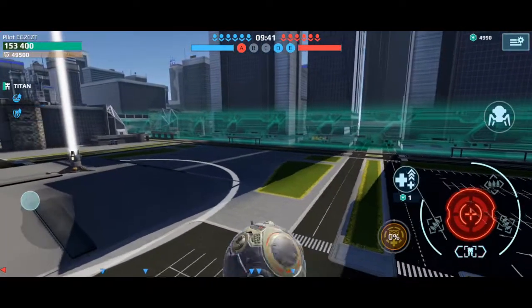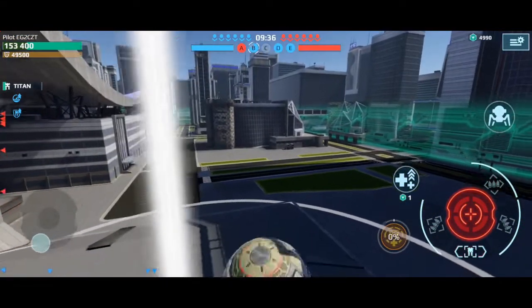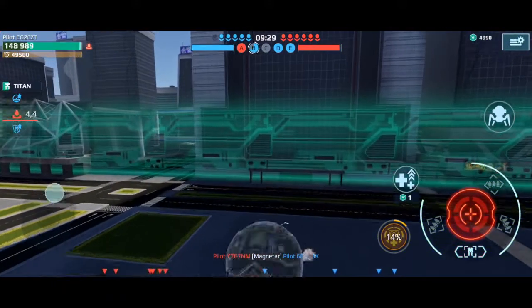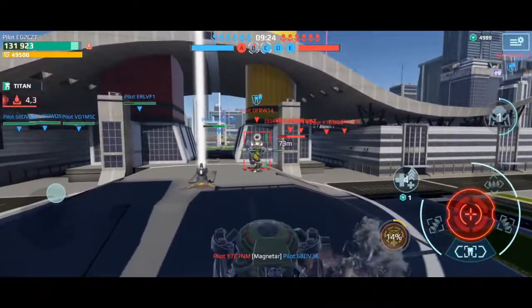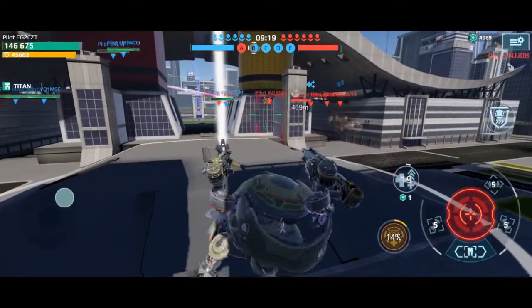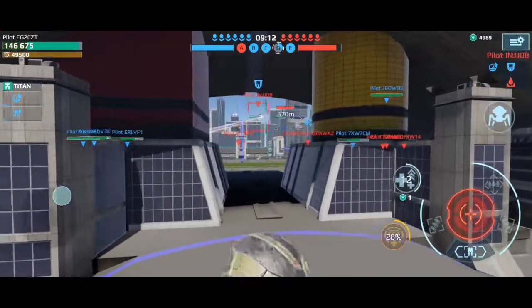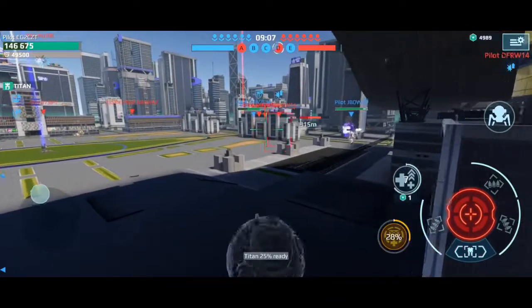I wonder what are those green thingy? Does it say something? Not sure. Maybe I should go a little closer. But I think someone is behind me - he will grab the beacon! I'm not giving you the beacon, leave my beacon alone. And he just left. He doesn't want me to explore, but he doesn't want my beacon either. We have four beacons, and that's something. We keep on rolling, we keep on trolling.